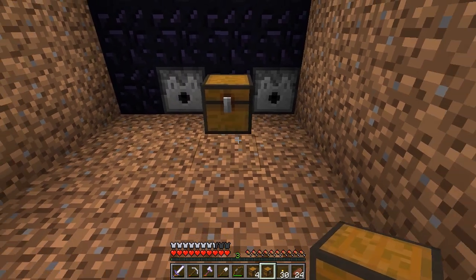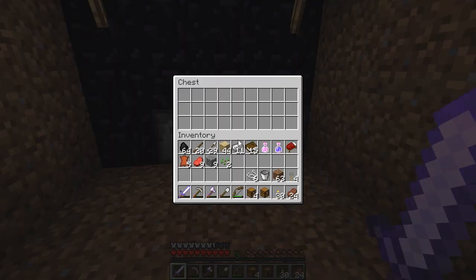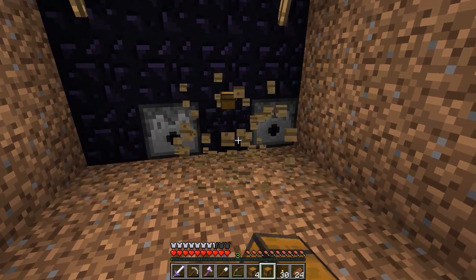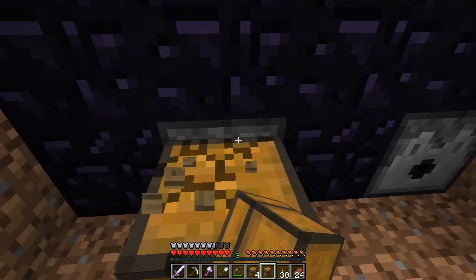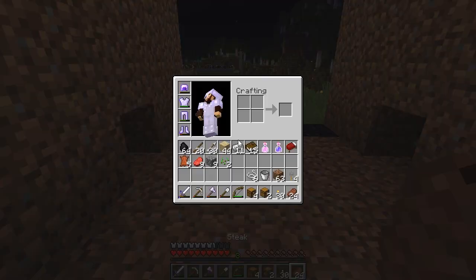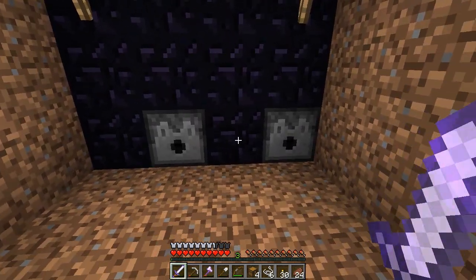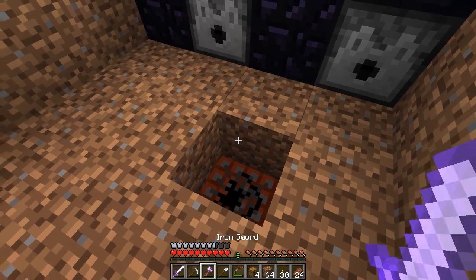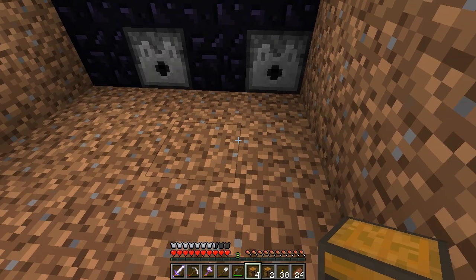We're going to put a trap chest down because there's another thing you can do. Let me find where I put this — oh, that set it off! We've got company. Ah, it's right there — see that little nasty surprise? This is the other purpose behind trapped chests.